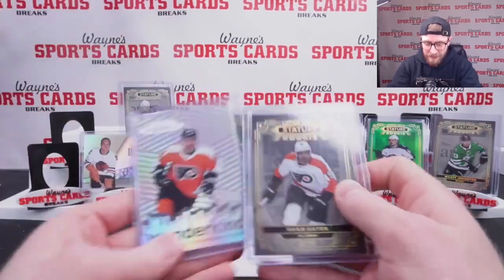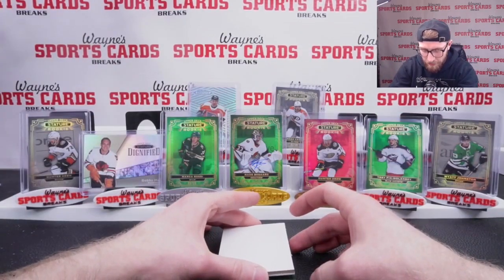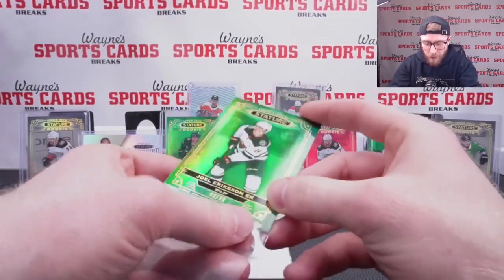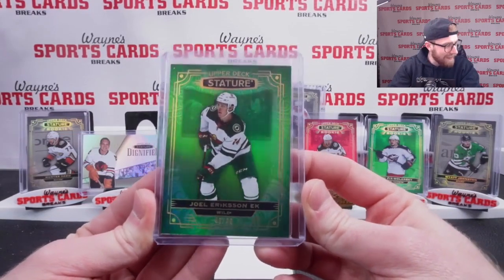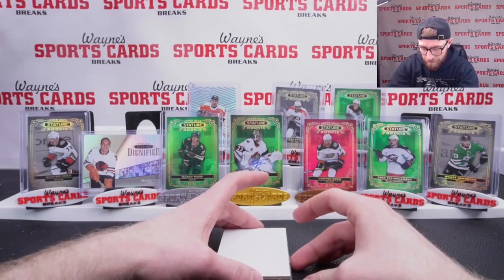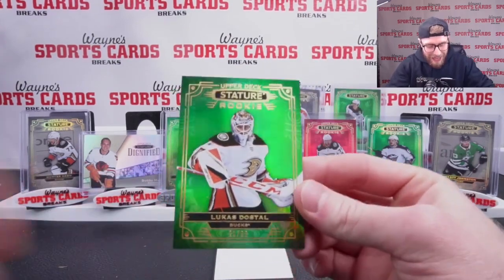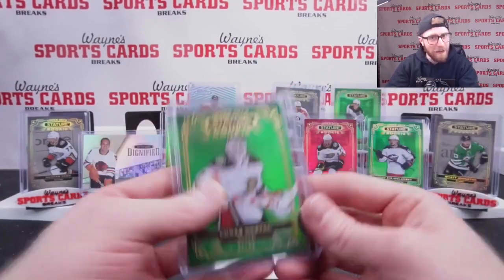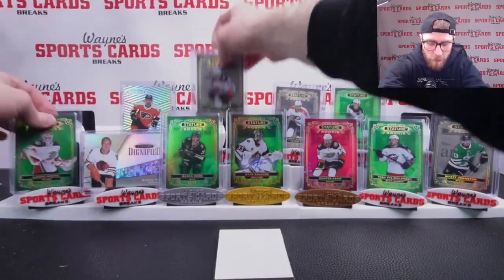I see some color coming — let's hit some big stuff. Green image parallel: Eric Sinek, 49 out of 66, Minnesota. I like our Rossi a little bit more, but not bad. Next up, another goalie — Lucas Dostel, 21 out of 66, Anaheim Ducks goaltender. As mentioned, hold your goalies. Nice hit there — Lucas Dostel out of 66.